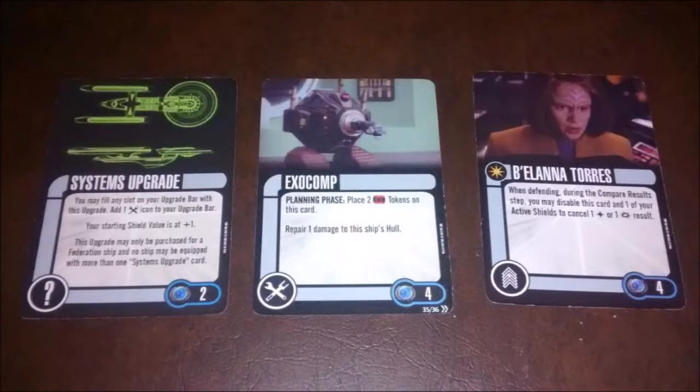We've got Systems Upgrade from the Hood — one of the best cards in the game, in my opinion, or at least one of my favorites for how I play. It fills any slot on your bar, so this fills our weapon slot. Then it adds a tech slot and increases your shield value by one, so now the Enterprise is a 3-1-4-4. This upgrade may only be purchased for a federation ship and no ship may have more than one. And it's only two points. You get a slot — which I personally value at two points — and a shield, which is traditionally valued at two points. So it pays for itself if you use the text a lot, and we do, because we have a tech upgrade here called EXOCOMP!